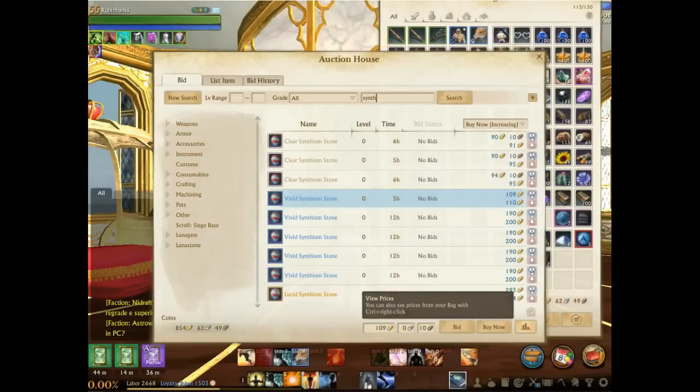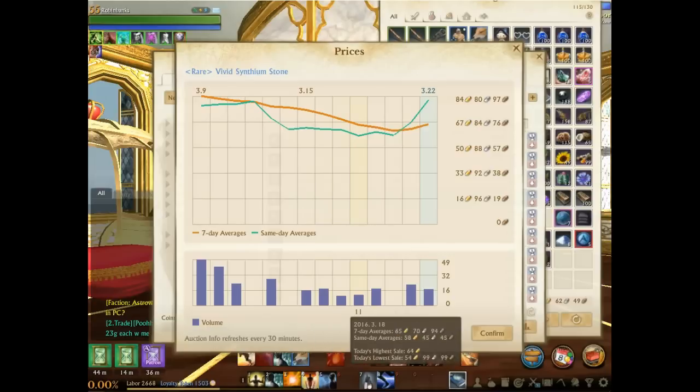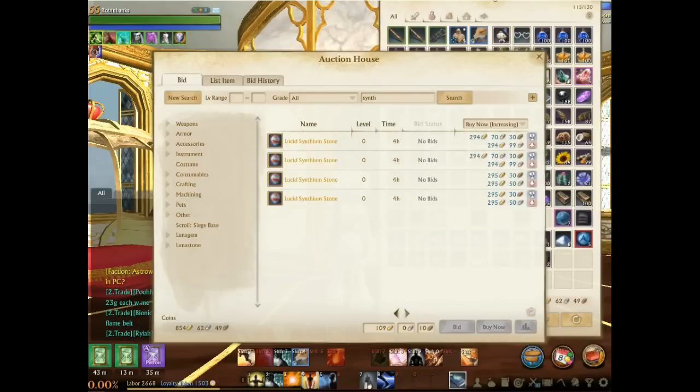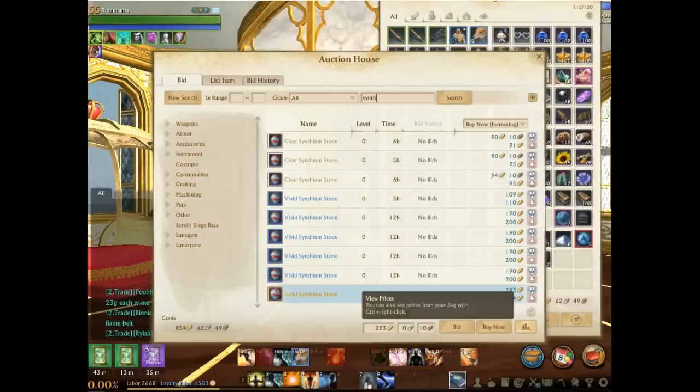The vivid Synthium stones have also seen a really nice price increase. They were around 60 gold before the patch, and now people are actually buying them at 80 to 90 gold. The prices are starting to skyrocket — there's only one left at 110 gold, and the others are now at 200 gold. These will probably keep their value high because you need a lot of them and you also use them to craft up to the lucid Synthium stone.